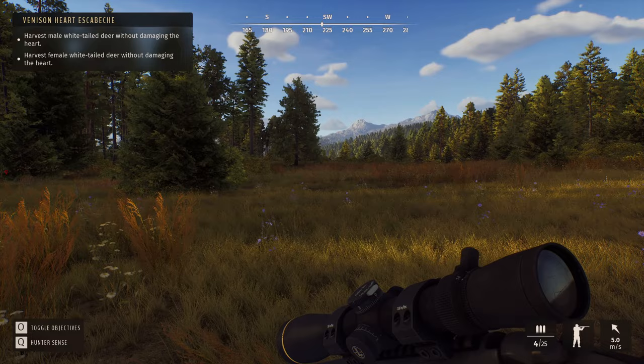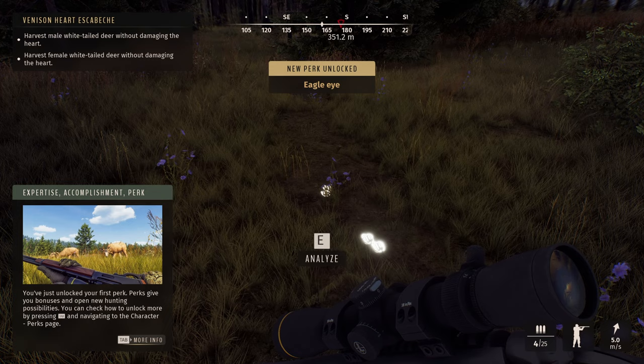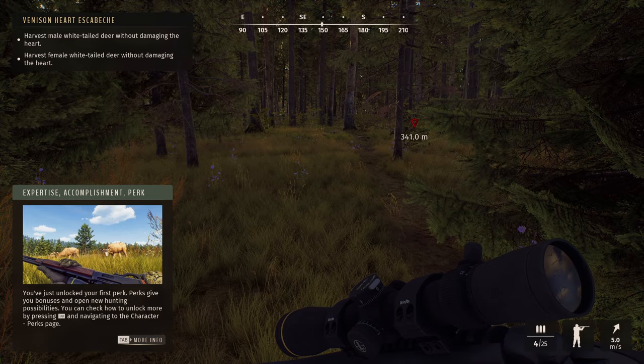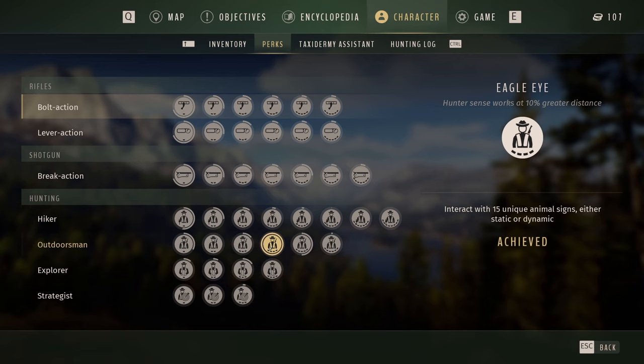This is just amazing, I love this. I'm waiting for it to open up a little bit down here once we get closer to the riverbed area. We got a whitetail - I should probably be hitting these just for stats. Which way are they headed? They're heading that way. First perk gives bonuses and opens new hunting opportunities. You can check out what we've unlocked - I'm kind of curious.